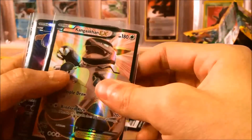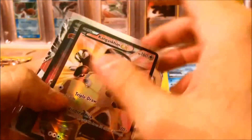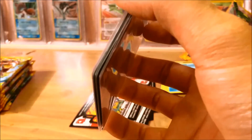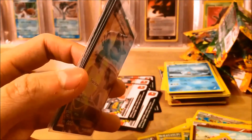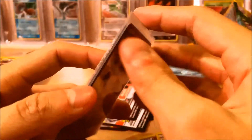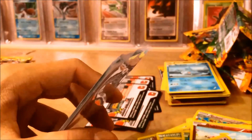To do a quick recap on the rares we got: Kangaskhan EX, Toxicroak EX Full Art, and Magnezone EX for this part. Not too bad for 10 packs. Stay tuned — I believe I have 46 packs left. Hopefully my luck continues and you guys aren't too bored of these awesome pulls. Please give me a subscribe and a like if you enjoyed watching, so you can be notified when I post my next video. Thanks again, Starhat Pokemon out.